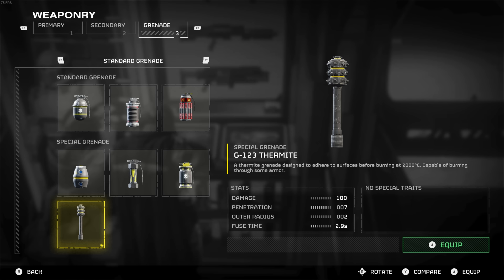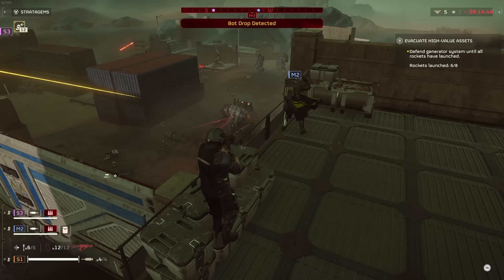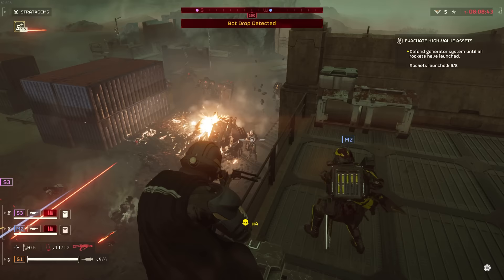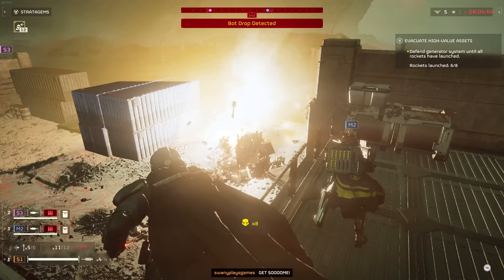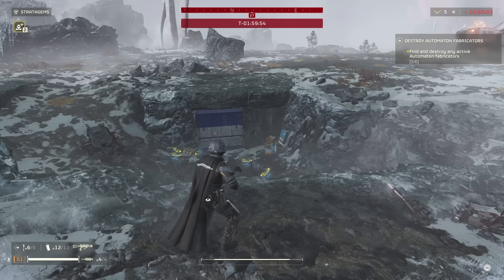Which now brings me to the final weapon on this list — the final weapon you can unlock in the Warbond — and it's the CB-9 Exploding Crossbow. This weapon has some pretty stiff competition considering it's also in the explosive category, same as the Eruptor. So this thing had to be pretty good to impress me. And honestly, at first, I wasn't impressed. I just got done using the Eruptor, and anything outside of the Eruptor just felt weak in comparison. So when I was using this crossbow, I was like, dang, this thing kind of sucks.